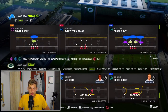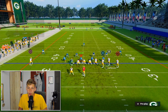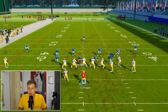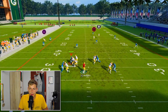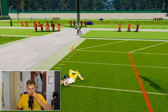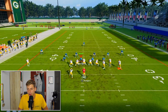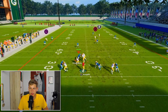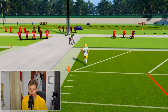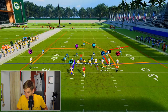Deep Corner versus Cover 3: same setup — put Devontae Adams on a comeback, streak Justin Jefferson, block the running back, and use QB contain on defense to make sure the rush doesn't get home. You get enough time, throw it to Cooper Cup on the crossing route, and get into the end zone. This is a very consistent Cover 3 beater. It's a really nice route combination.